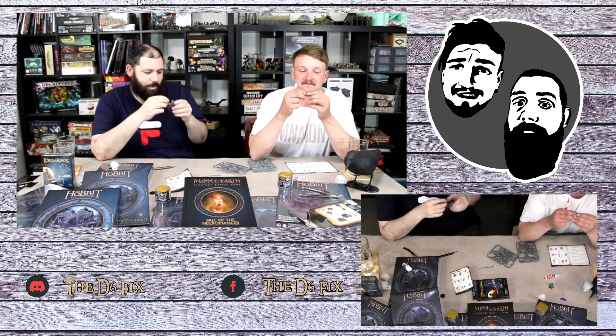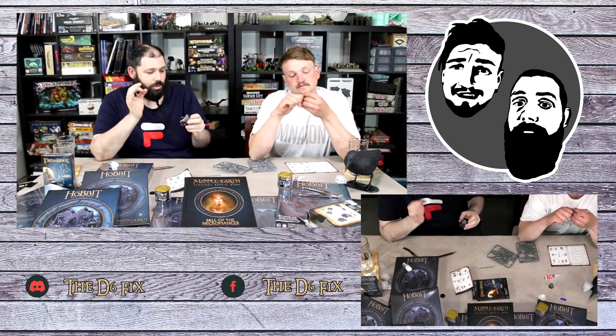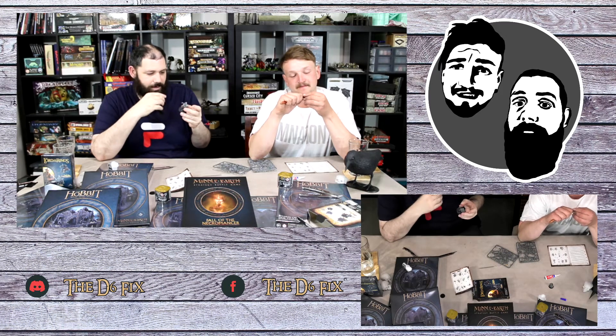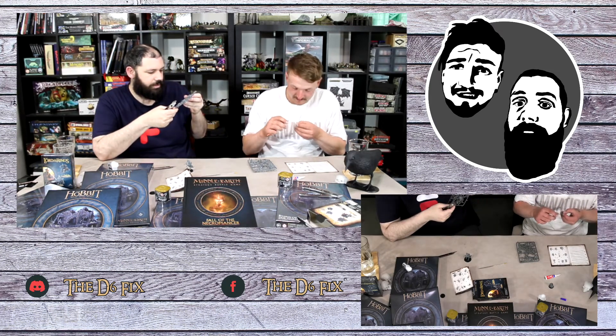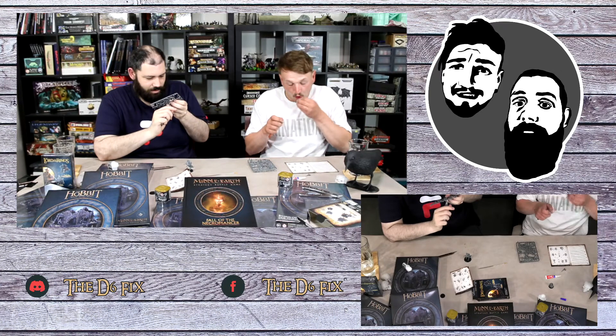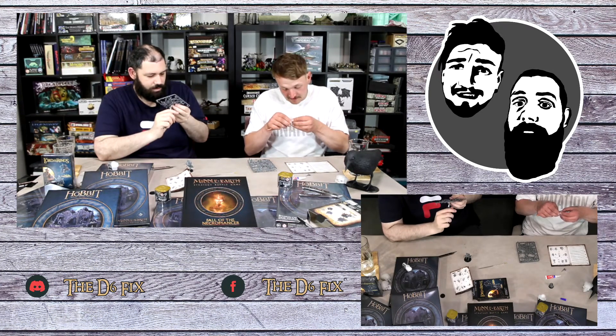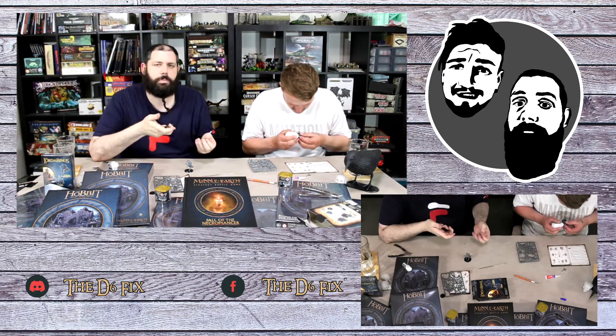I waited as long as I could but I had to have a look at this thing. This model goes together beautifully - just not when you're trying to put the models on upside down or dropping it on the carpet. This might be my favourite model. I just moved the Gandalf model - that's a good one to put together as well. The Middle Earth plastics have been phenomenal - beats fine cast or metal absolutely.